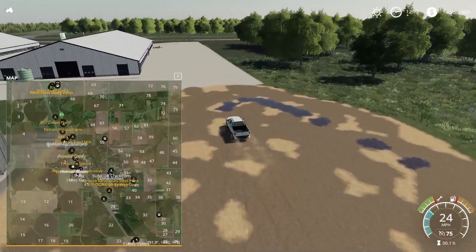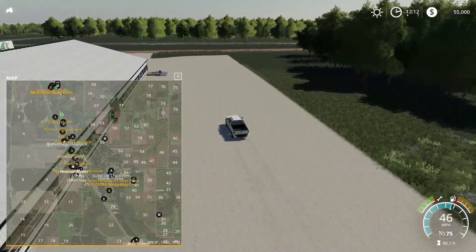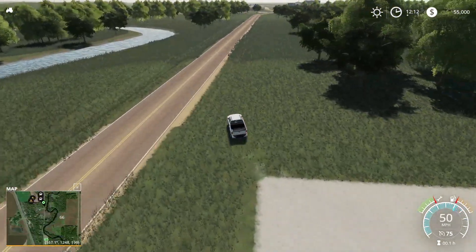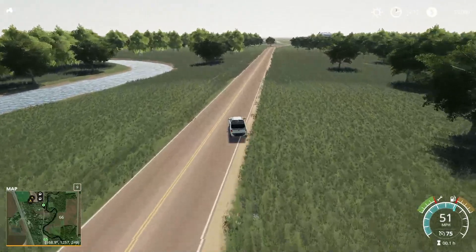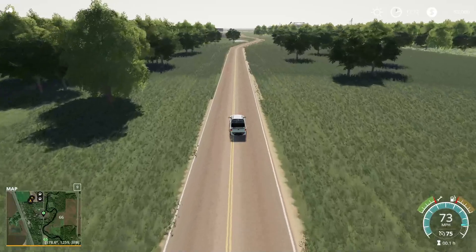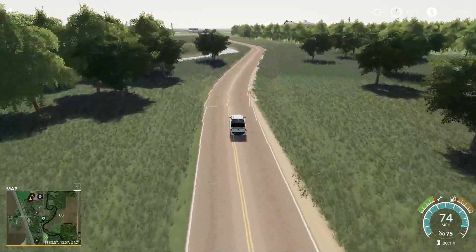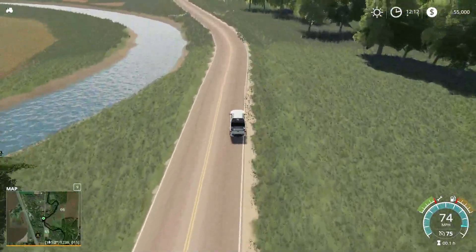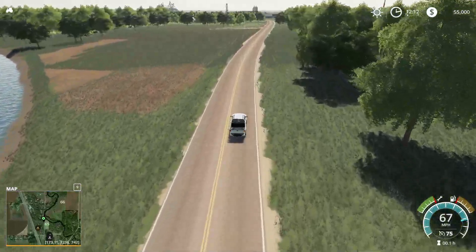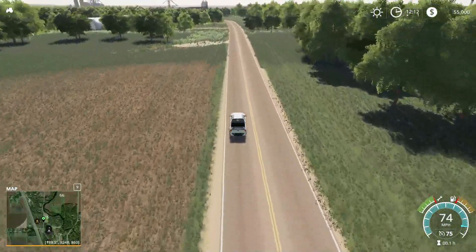Since we're kind of out on that edge of the map, we'll drive by field 65, which we start off owning, and we should be able to hit the rest of the sell points on our way back through. There's field 65 — there's your starting field right there, folks. Driving on the wrong side of the road and all over the place.